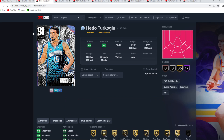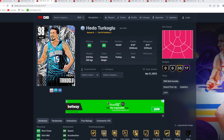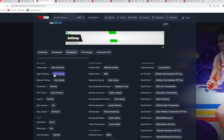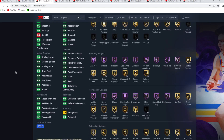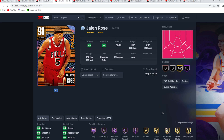Coming in at number 2 is a point guard slightly better than Jalen Rose — Galaxy Opal Hedo Turkoglu. Very similar point guards, which is why they're 2 and 3. Hedo Turkoglu is 6'10 with a 6'11 wingspan — a little more size than Jalen Rose. He also has a better jump shot with the John Stockton base and Trey Young upper on very quick timing — a little faster and more consistent to time. They have similar dribble sigs, though Jalen Rose moves a little faster in game. Hedo has the Kyle Lowry size up, Curry escape, and front clutches. The edge for Hedo is his size and player model with a better jump shot, while Jalen Rose is the better defensive card and moves better. Both are among the best budget cards for under 10,000 MT.